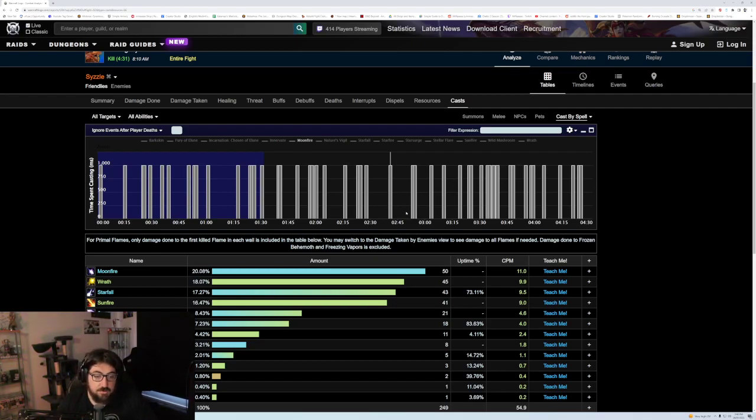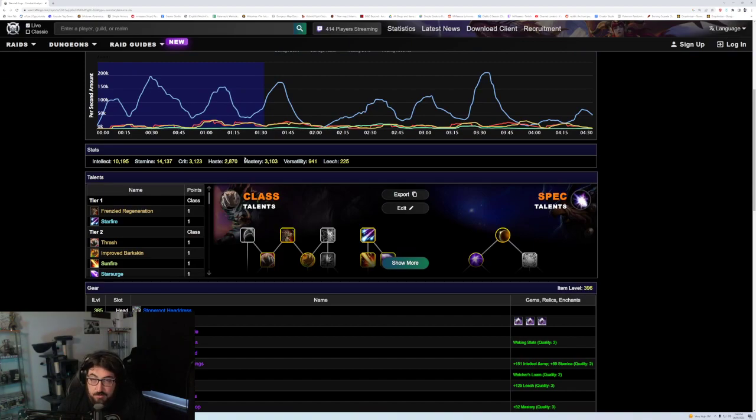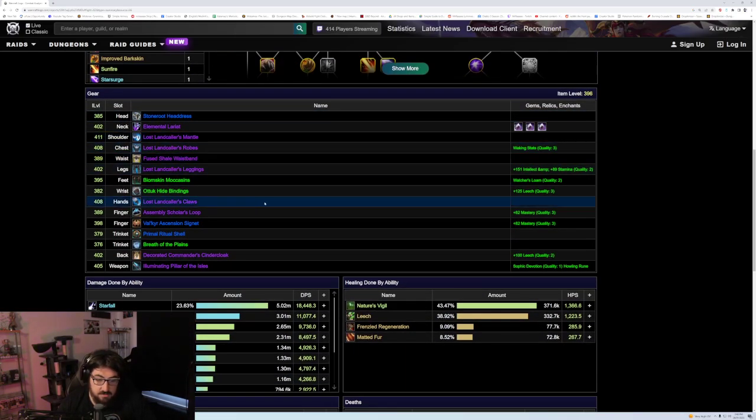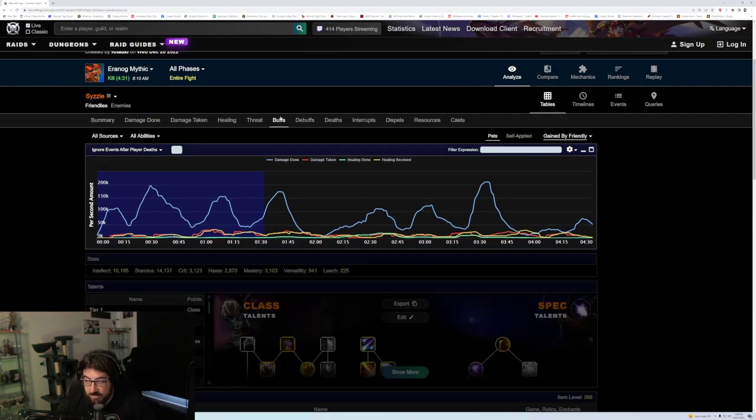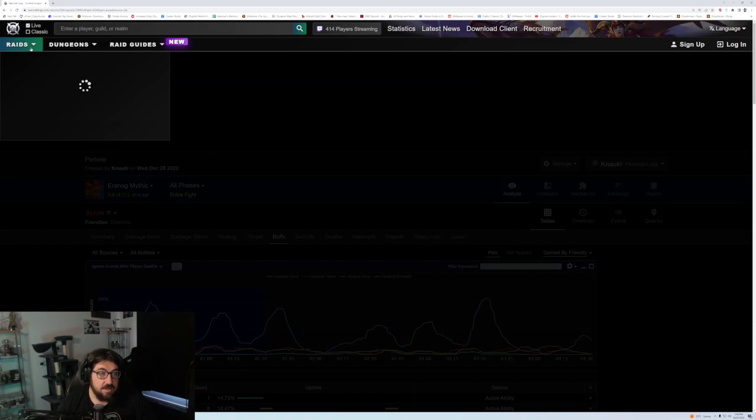If I was going to play Balance Druid and improve on boss fights, I'd go through and look at Summary. I wouldn't pick just one boomie — I'd pick a few fights with a few different boomies across the same timeframe. I look at all their summary stats: what are their best stats, what are they doing, are they all using the same talents? Then if you want to go even further, you can go into casts and buff uptime. You can do the same thing for dungeons.